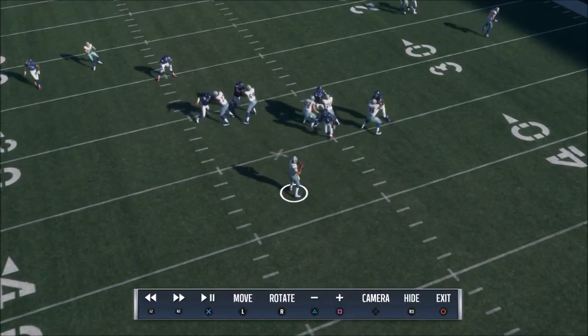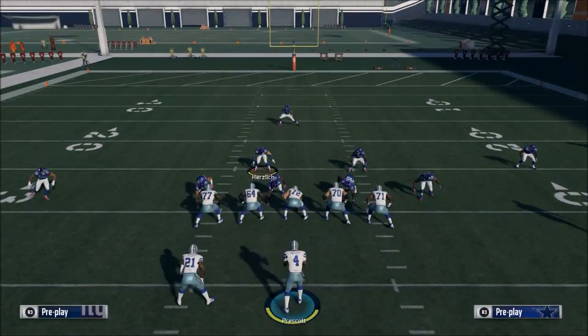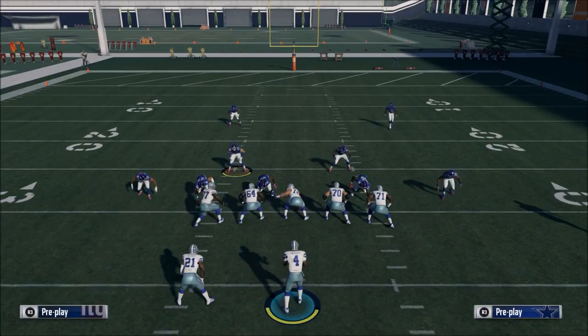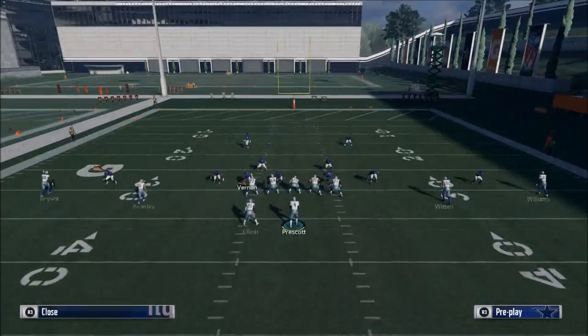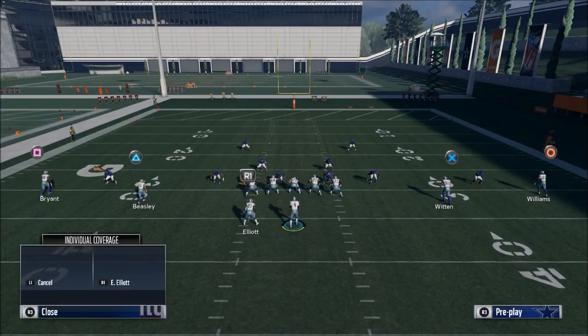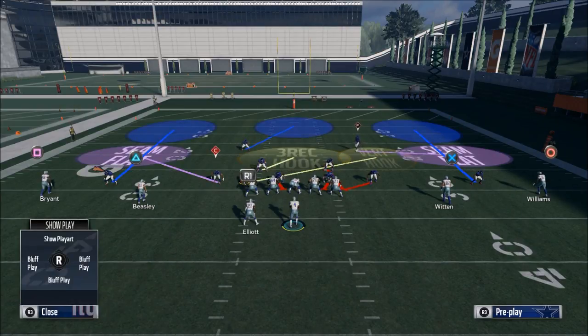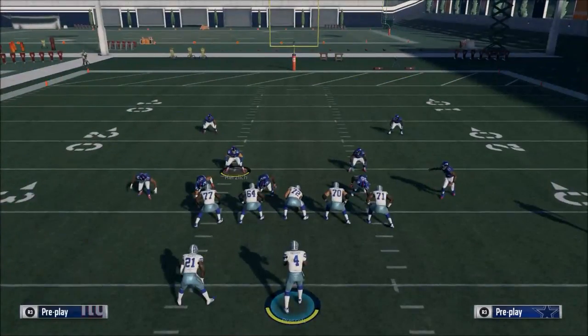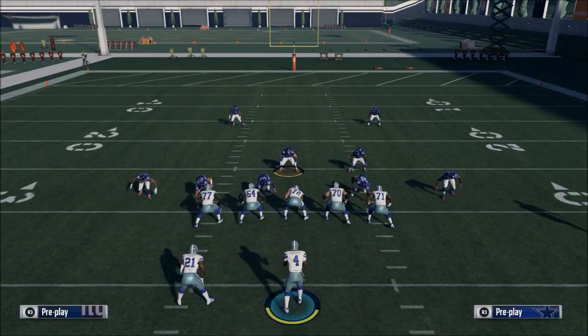We get pressure right through the B-gap — the center just doesn't slide over like on the previous play. Now we want to start tinkering, and here's a bonus tip: only change one thing at a time. So we're going to keep the same setup and take Olivier Vernon, put him in man cover, then drop him into a zone. This year you want to drop these guys into zones, but as you can see, it screws it up a little.